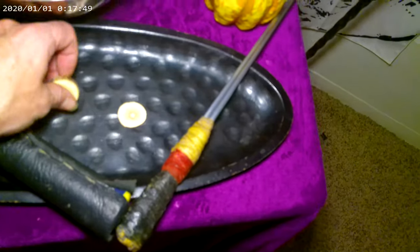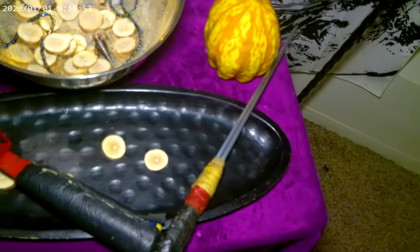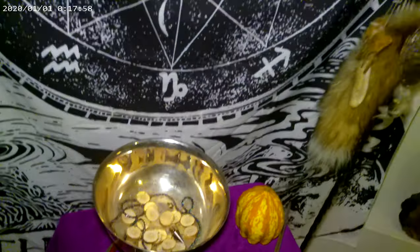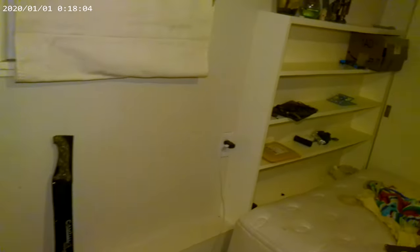Look at the ones that are sanded — you can see a lot better. See how they're a different color in the center? They are going to be really pretty wood once I have sanded them down, polished them, and shined them up.